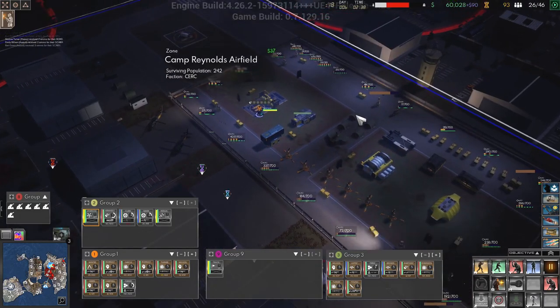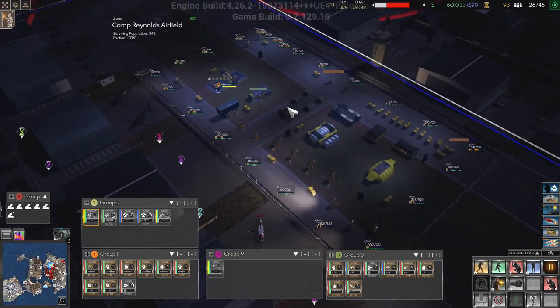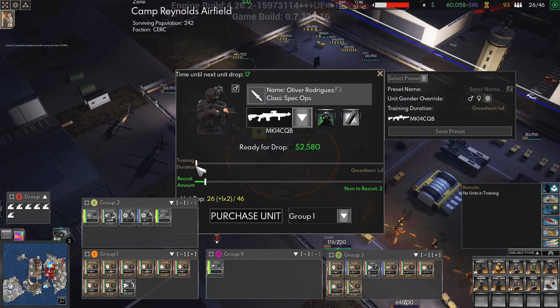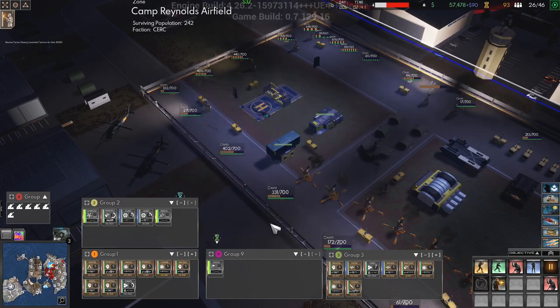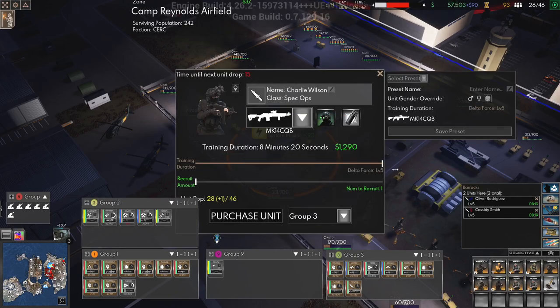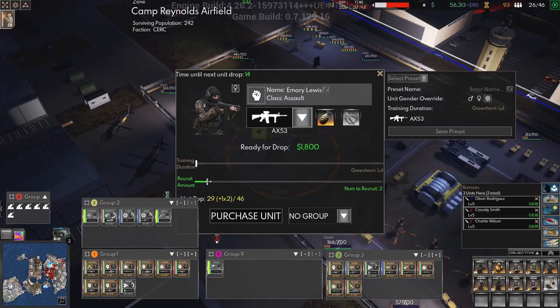We now have the ability to get 46 units. We still have three points. I want to get spec ops for group one — we'll train them up so that they are level five. We'll get two of those for group one. We'll get another spec ops for group three, again full training. You only have one assault — we'll get two assaults for group three. Purchase.